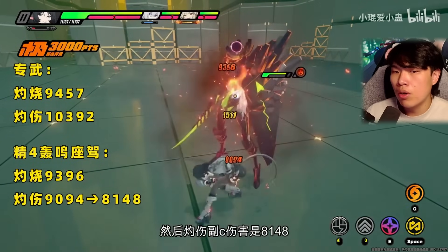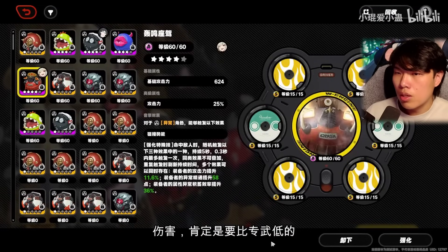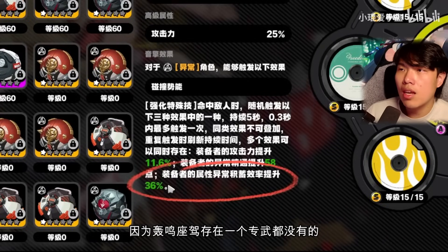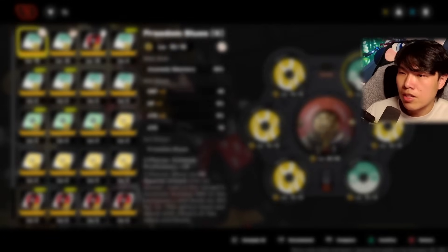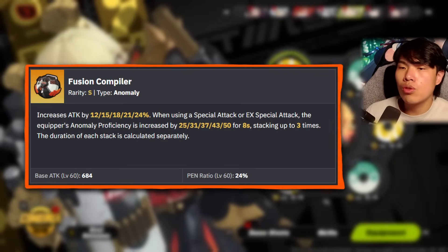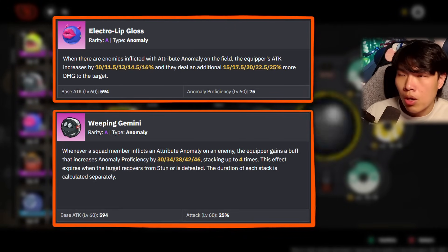With Roaring Right equipped, burn drops to 9,085 and Afterburn to 9,253 — damage goes down, but it allows faster burn buildup since Bernice's signature W Engine has no burn anomaly buildup rate. In some situations faster burn anomaly buildup is better because disorder can only trigger when a secondary anomaly status is applied. Bernice's signature is very good but has many substitutes: Gray's signature Fusion Compiler is also excellent — if using it, change your slot 5 to Pen Ratio. Weeping Gemeline, Electro Lipgloss are also very decent alternatives.